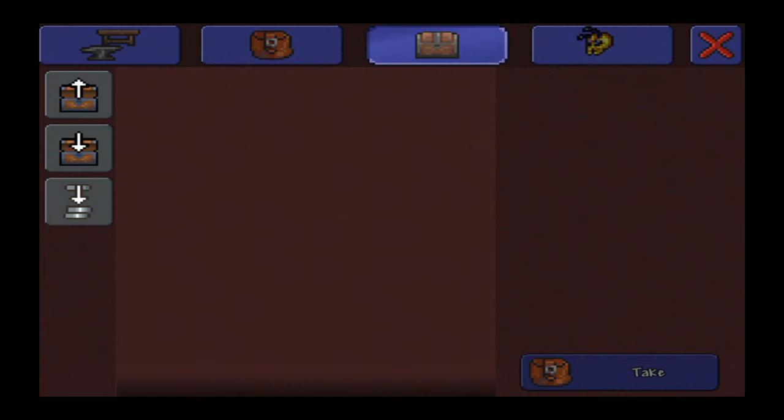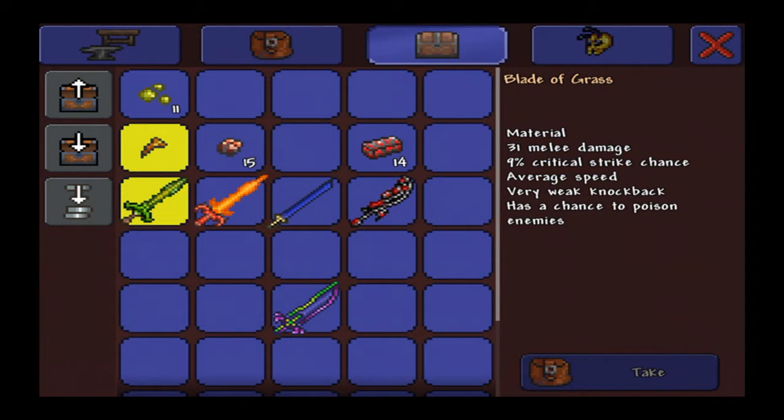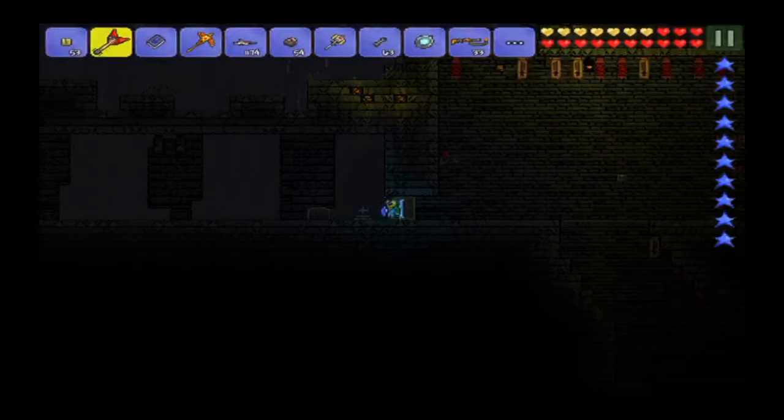The next sword is the Fiery Greatsword, which you get by going into Hell and mining Hellstone, then turning it into Hellstone bars. The last sword is the Blade of Grass — you need stingers and jungle spores to craft it. That's how you craft the Night's Edge.